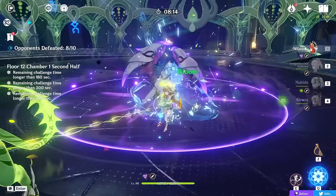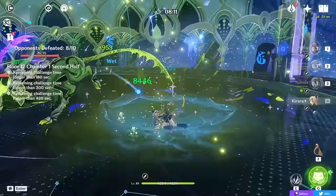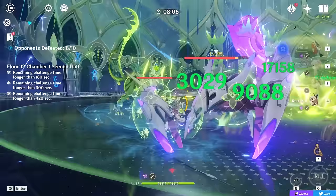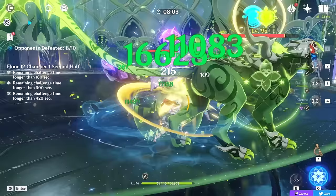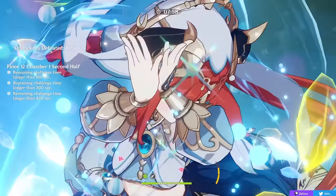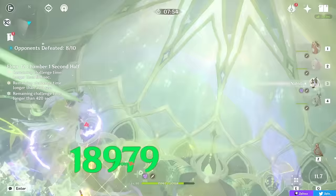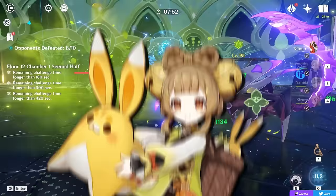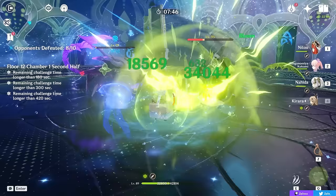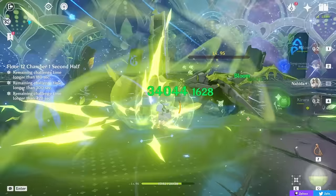I've played Kirara on stream a lot while testing her, and it felt so easy to clear everything in a Nilou Bloom team. Even without Kirara or with another Dendro character it would've been clearable, but especially in the current Abyss, I noticed I had to retry a lot and make sure I actually dodged everything, whereas with Kirara's very tanky shield and on-field Dendro application, it was a very comfy rotation where I genuinely enjoyed the character. She's pretty interchangeable with Yao Yao in that regard, but overall as a 4-star Dendro support, she's a good option — not a needed one, but a nice one depending on which characters and teams you're playing.